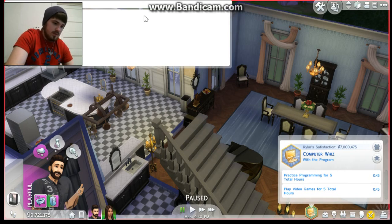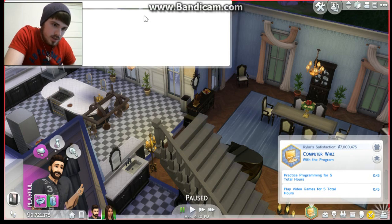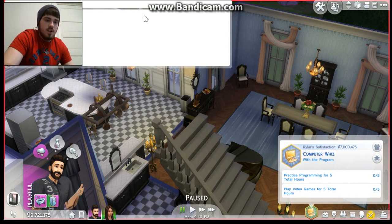And what you do is you type in sims.give_satisfaction_points — you spell the satisfaction part S-A-T-I-S-F-A-C-T-I-O-N — then satisfaction underscore points, space, and then you put the amount that you want. For me I'm going to put 1 million — that's 1,000,000 — and watch down here. It'll pop up right up here — boom — and it gives you 1 million. And that's how you do that.